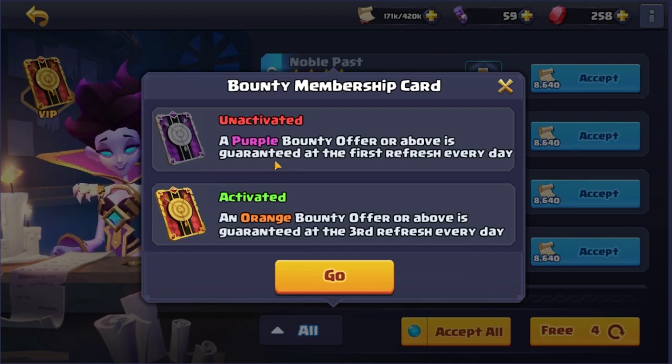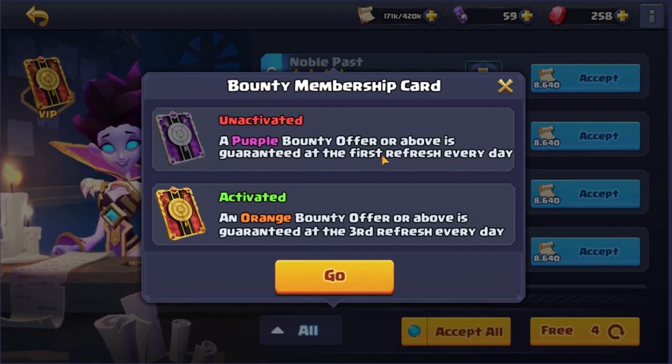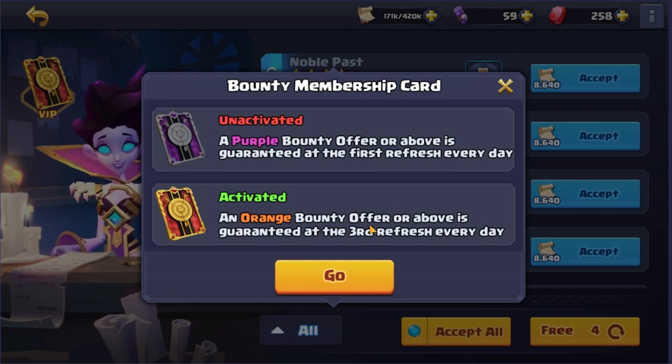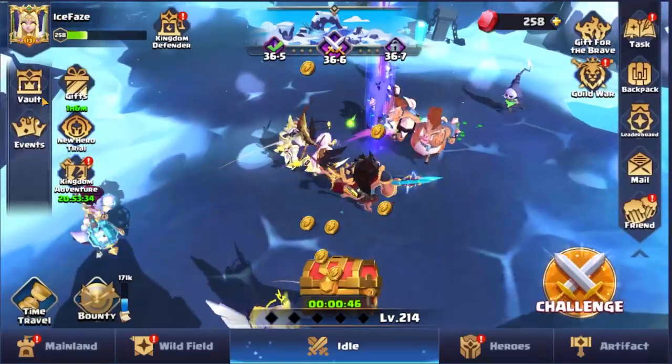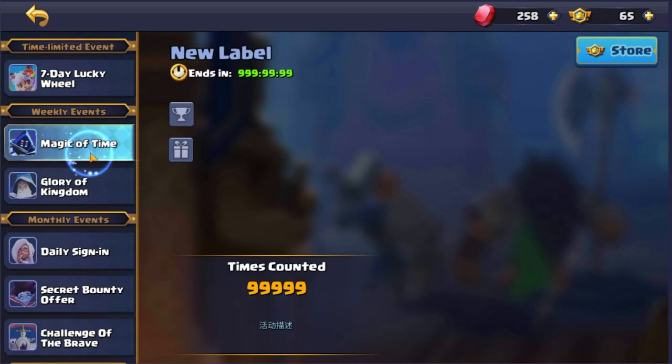First of all, I don't have the purple bounty offer because it guarantees you a purple bounty on the first refresh every day, but you're going to get a few anyway. I like the orange bounty offer though because it's guaranteed at the third refresh of every day.